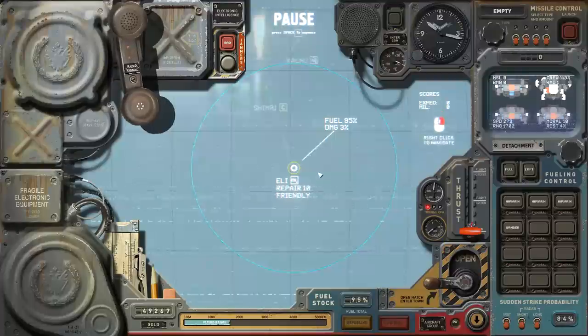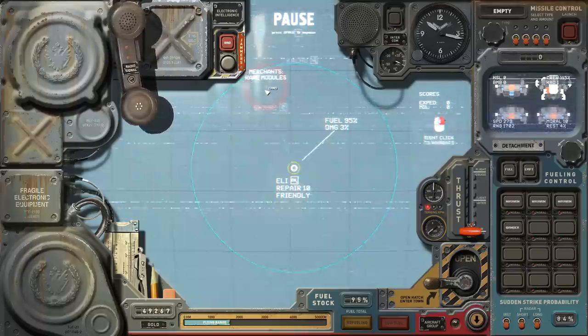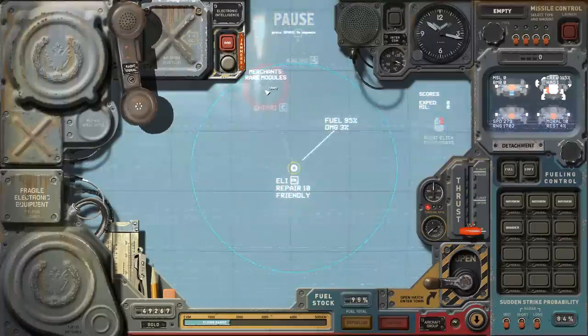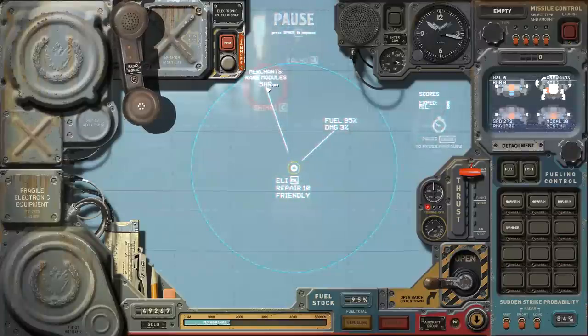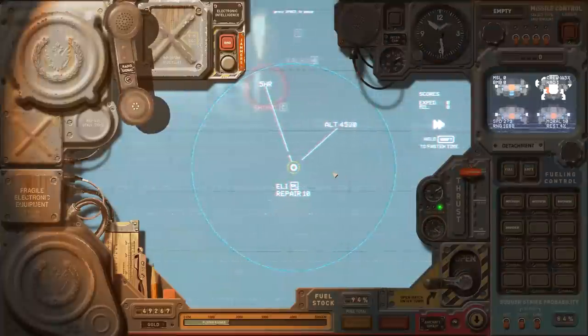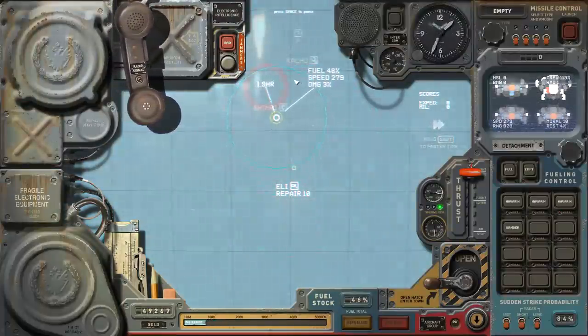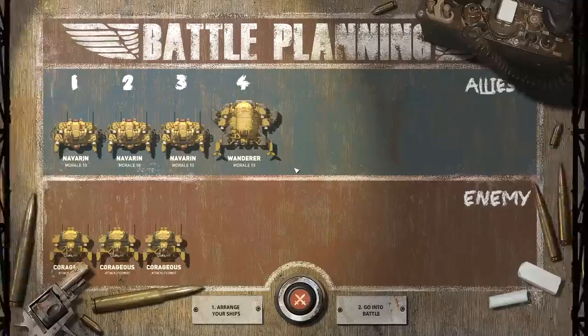We plot a course toward Shimmery. You can always tell a hostile location because it gets a red radar ring when you're on approach — and sure enough, we can see that red ring. There's a pretty good chance of enemy contact. It'll take about five hours to arrive, so we unpause, thrust goes to full, turbines spin up, and we're on our way.